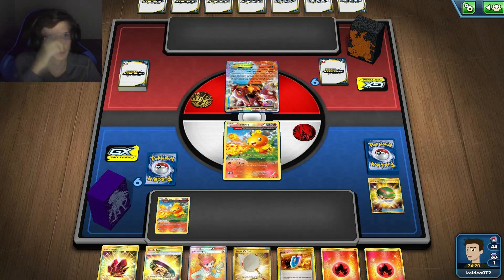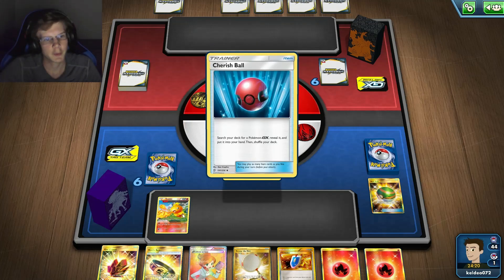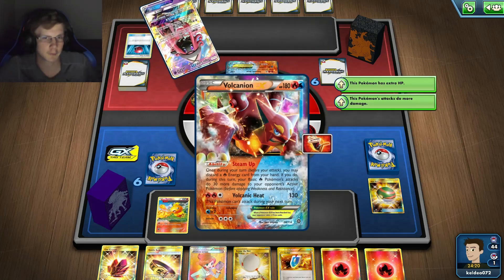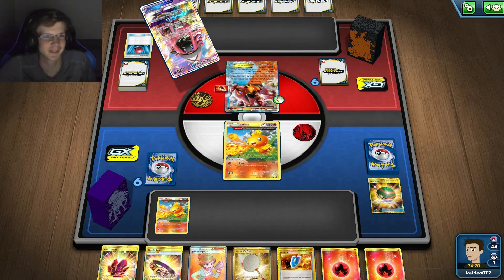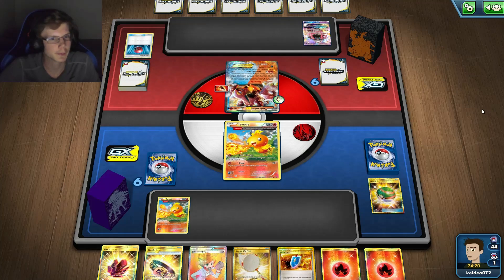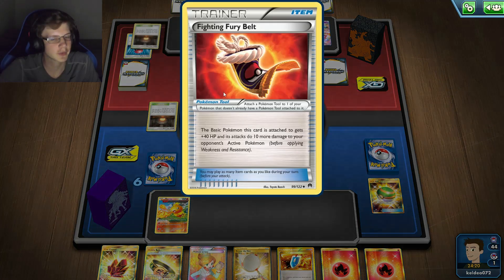I'm going to have to discard a Scoop Up unfortunately. I need to float. He's going to Tapu — is he just going to go for a round one Kiwi? He's going for a wall. I assume he's going to kill me. This guy's got a lot of health now, but I could still possibly kill him.